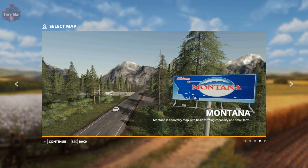Let's read a bit of the description. It says: Montana is a forestry map with basic farming capabilities and a small farm. Seasons ready, frozen water during winter, five fields, and 16 meadows. I would more or less classify those meadows as 16 forestry or wooded areas. One selling station for all standard crops, a sell point for wool, one small farm, a bale selling point, traffic, one sawmill, vehicle shop, and a big forest.